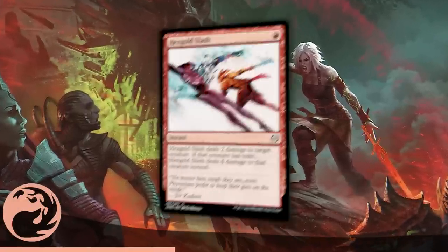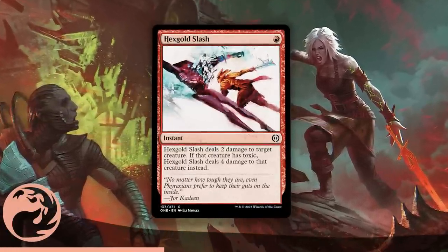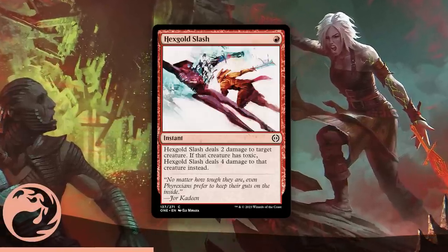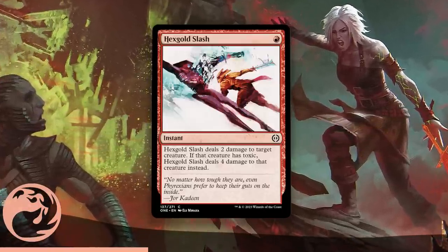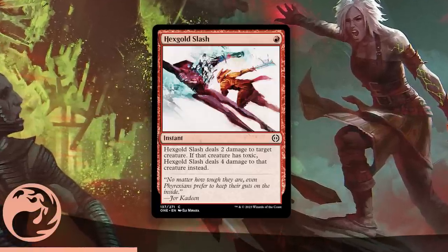The next best Red common is Hexgold Slash — 2 damage to a creature for minimal cost at instant speed, and sometimes you get to dome a bigger toxic creature. Since toxic exists across the other 4 colors, you'll be casting this for 4 damage more often than you might think. Regardless, cheap, efficient damage — solid removal, you really can't go wrong here.